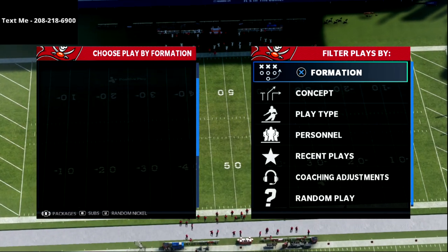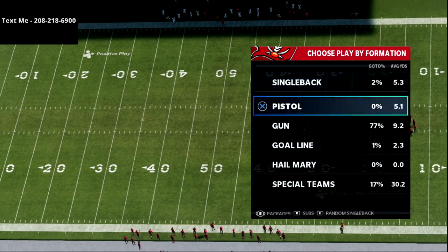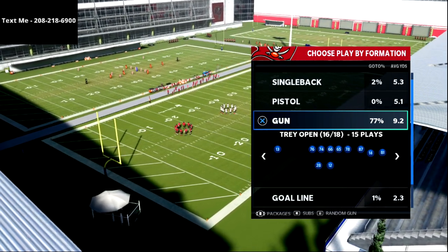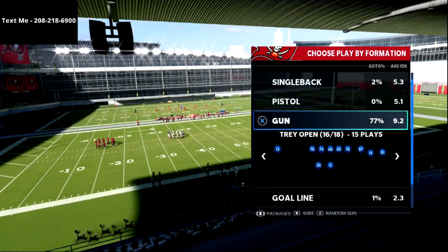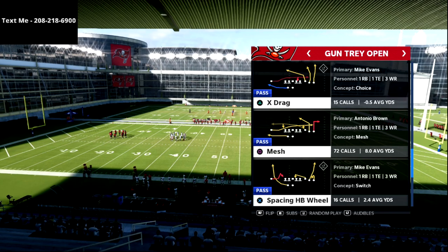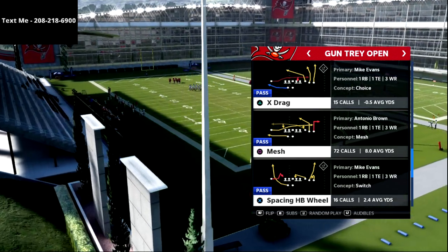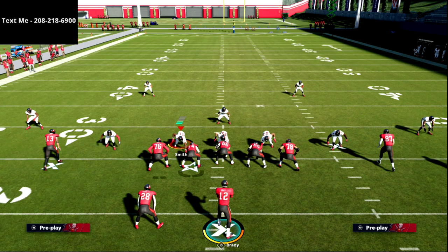We're going to go up against Mike Woods 3 — this is definitely the meta and it's been the best defense all year. We're rolling with Trey Open out of the Arizona Cardinals offensive playbook and it's pretty simple. We're going to run the play Mesh. We only make really one adjustment to this play, though there are a couple more adjustments you can make with Hot Route Master.